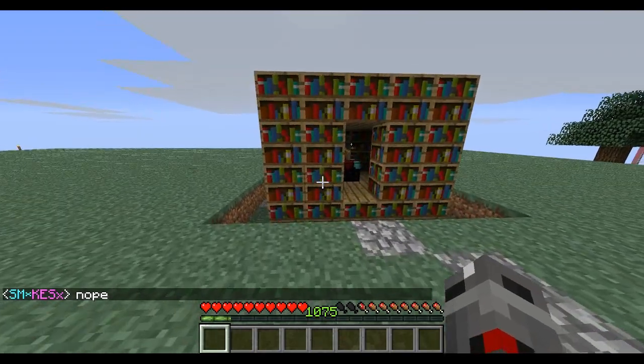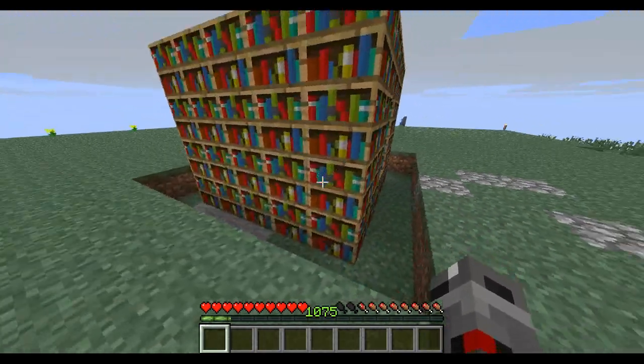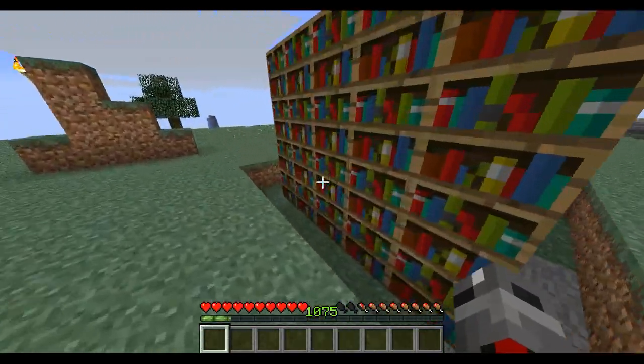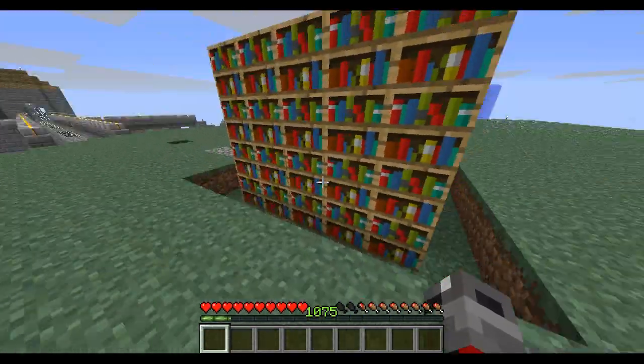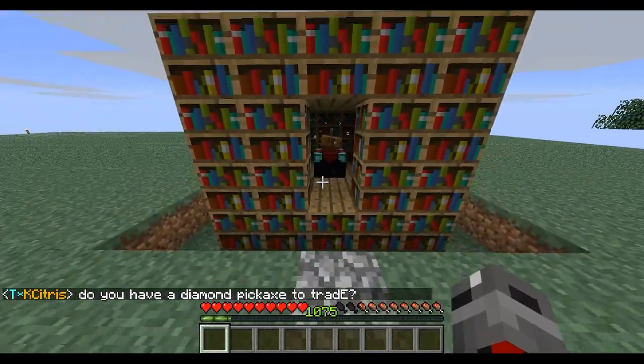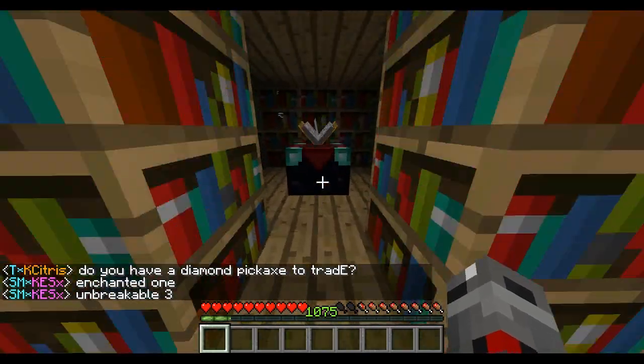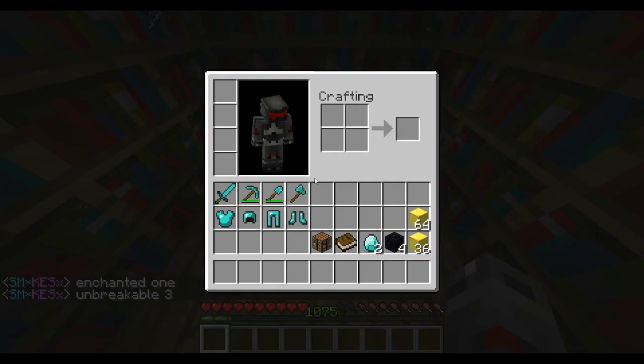The first thing you will need to do if you want to enchant is make a little room made of bookshelves. The entire place should be in bookshelves — it's going to increase the stuff you're going to get. The higher level it gets, it's going to ask you for more levels, but it's going to be better.